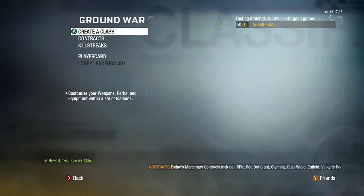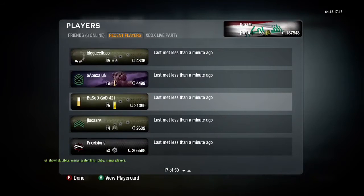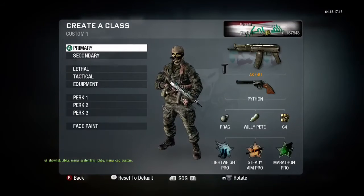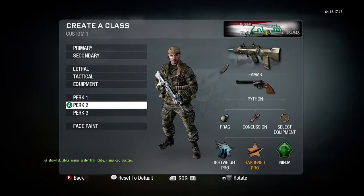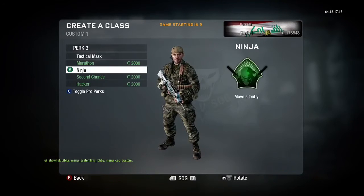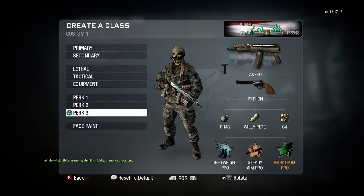You have to find a groundwar lobby — a lobby where people are picking maps. As you find one, go to system link, then go to local, then system link again, find recent players, and press X on them to join them. As you press X, just keep pressing A as fast as you can so the glitch kicks in. This should show up in the system link and then you can make classes. It should show different guns — sometimes it shows a sniper. Just do the perks that you want, and then press Y to copy those perks.